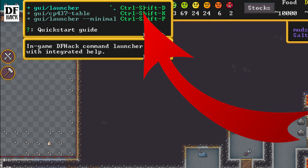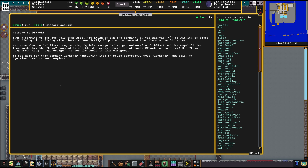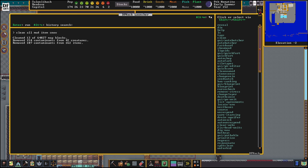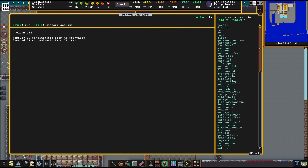If you hover over the DFHack icon it says Ctrl+Shift+D, so hitting Ctrl+Shift+D on the keyboard also opens the command window. Pressing the up arrow enters the last command; pressing up again goes to the command previous to that, and you can hit down to get back to the most recent. Let's run that clean command again — we got a little bit more.